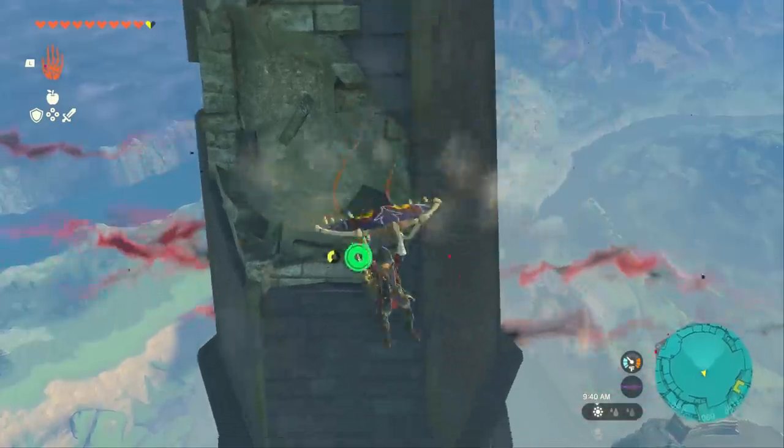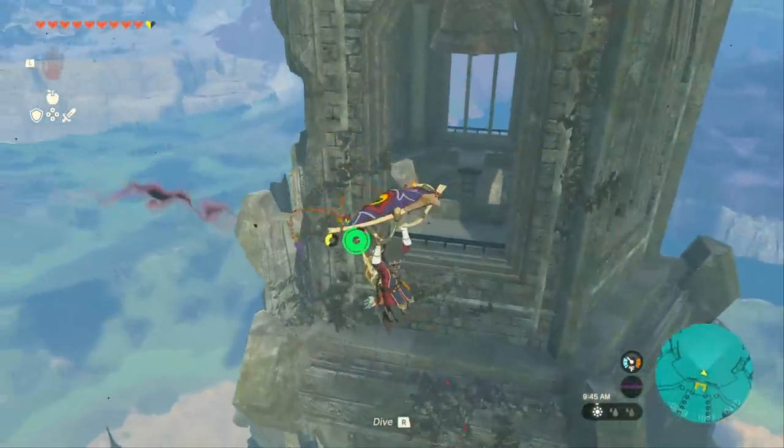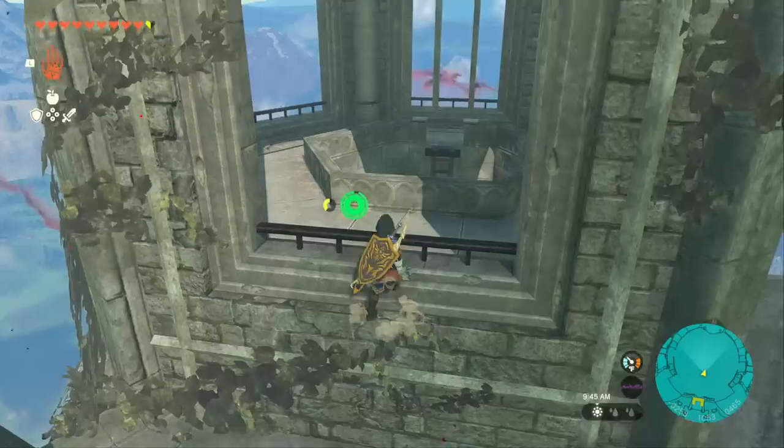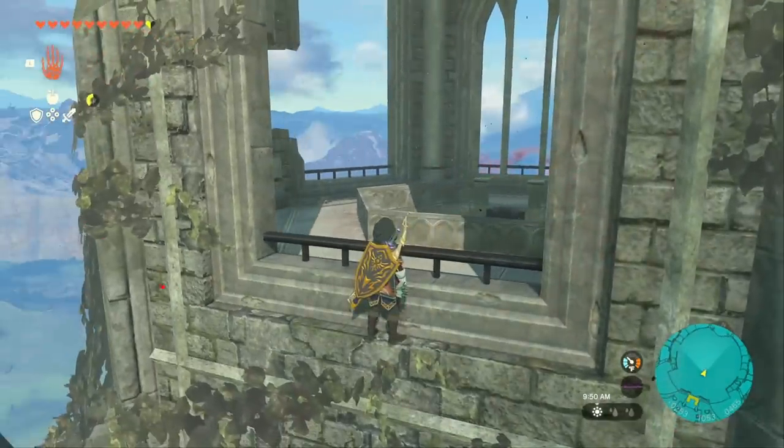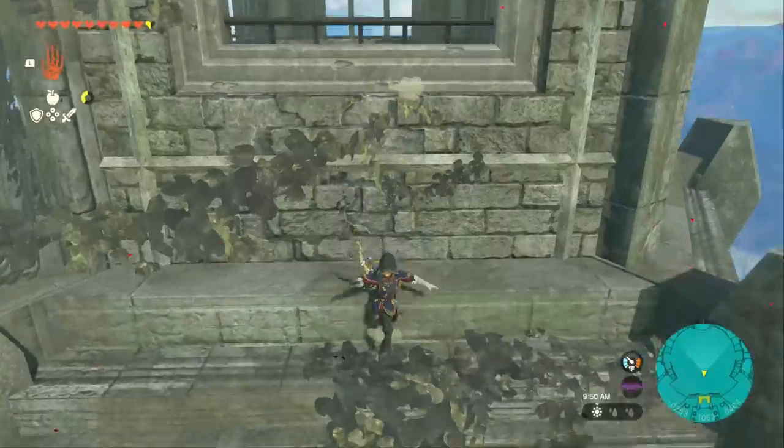From here we can hop out this window and we're going to start gliding our way down through here. I believe there are two chests that I already grabbed in here — one has a Sapphire in it and the other one has a Spear. At least I think that's where they were; I don't know why they're not there now.